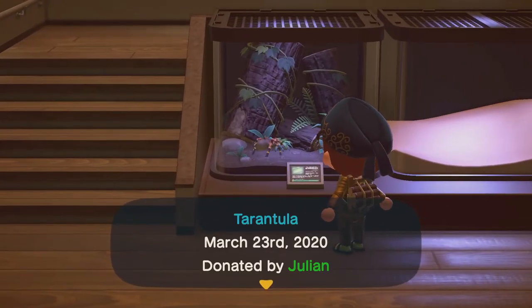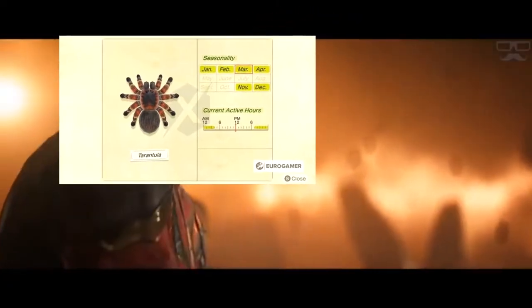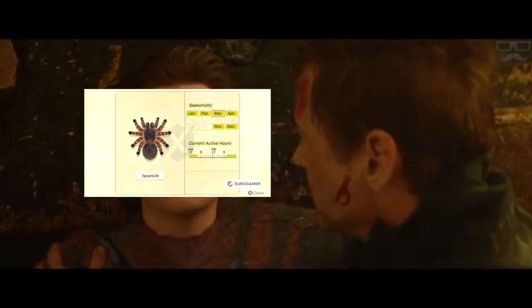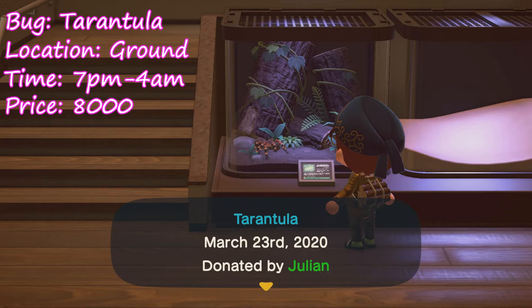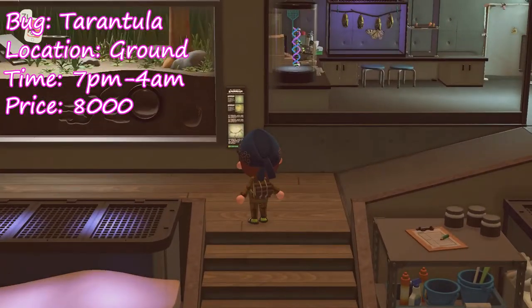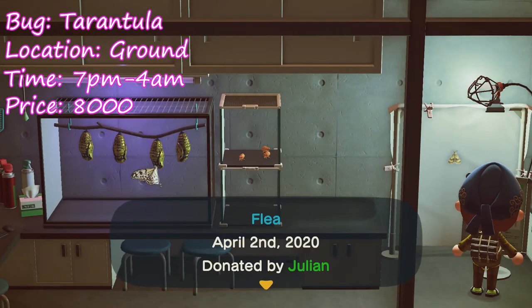Finally we have one bug leaving — or should I say an arachnid — and that's the tarantula. RIP my boy. If you haven't already, check out my guide on how to make a tarantula island. These guys spawn on the ground, they sell for 8,000 bells. And if you have been farming tarantulas, don't worry, because we're gonna get scorpions and they're just a tarantula reskin.